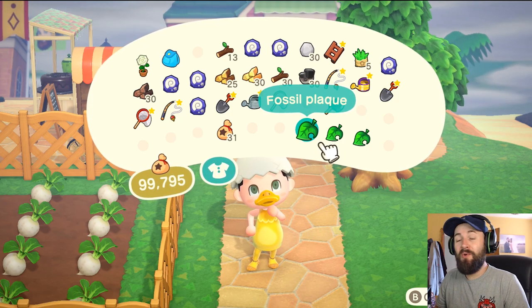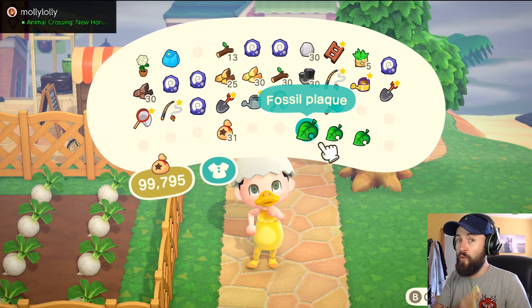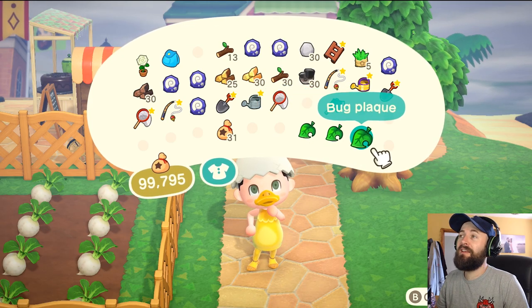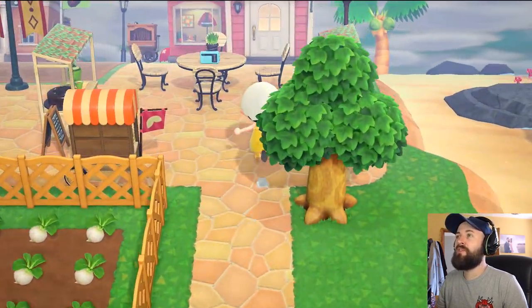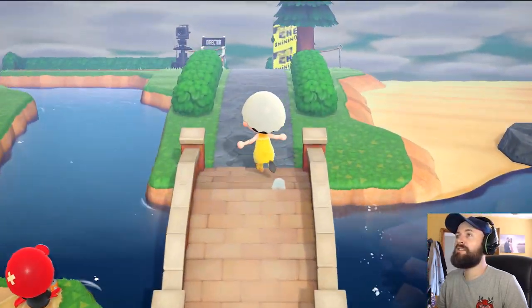That's the stamp rally running in Animal Crossing currently. I managed to do it all in one day — you can do it each day. I got all three plaques, all three rewards in one day: fossil plaque, fish plaque, and bug plaque. Those are all the things up for grabs. I'll put pictures of them in the video if you missed the start.